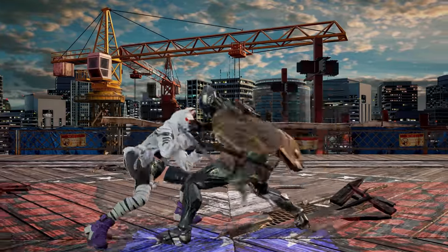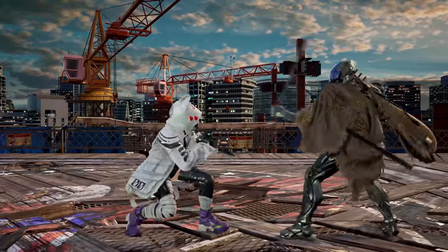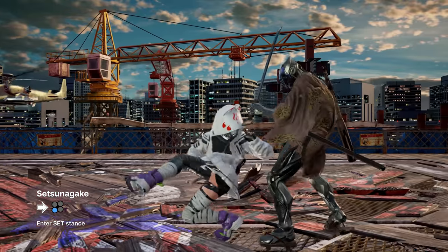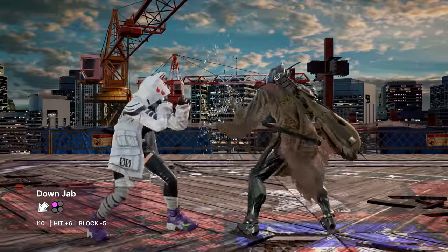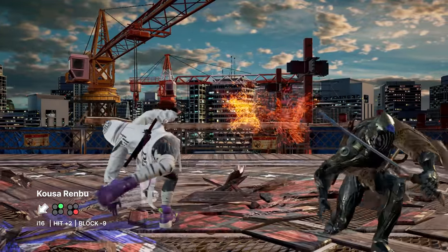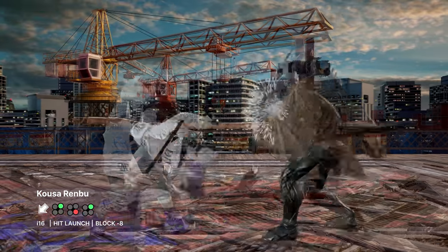Once Kunimitsu has conditioned the opponent to sit still with her pokes or has the element of surprise, she can open them up with her mix-ups. These are accessed from crouch and back turned. The best times to enter crouch are from a well-timed Setsunagake, the first hit of Kousarenbu, d4 once the opponent is conditioned to respect it, crouch jab while on the defensive, or best of all, manually. Kousarenbu is a safe natural mid-mid string, and if you stop after the first hit, Kunimitsu is left in crouch, allowing you to slip in a mix-up. The last hit of the string is also safe on block and leads to a combo on hit.